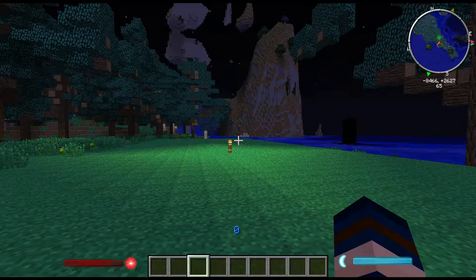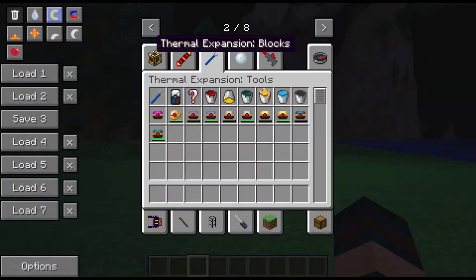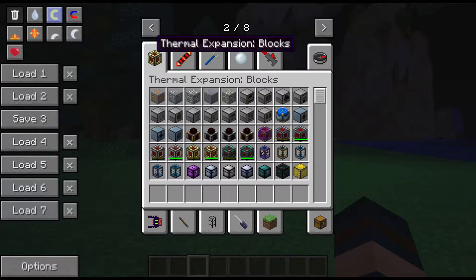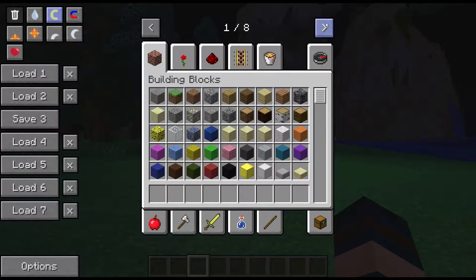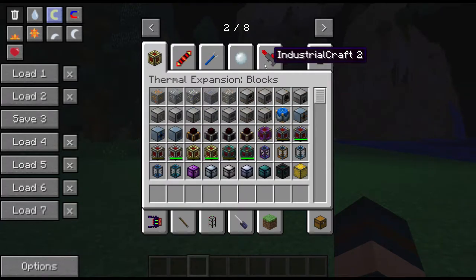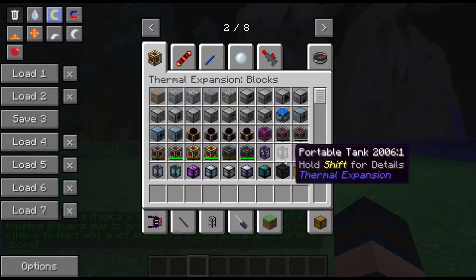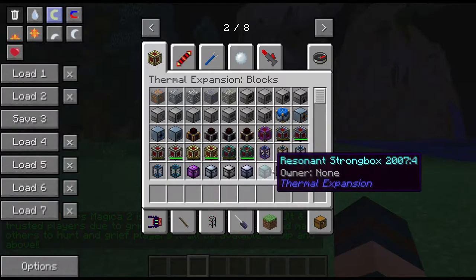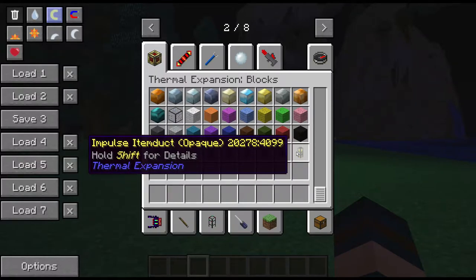Hey guys, welcome back to Survival Society. Today's mod tutorial is going to be about Terminal Expansion — the mod that allows you to bring in machines to automate your work and ore sorting in game. It's just like IC2 but a lot cheaper and easier to start off with. It also brings in an easier-to-manage power system, storage, decorative blocks, and automatic item sorting.